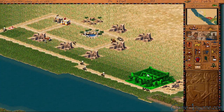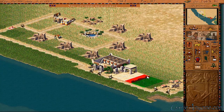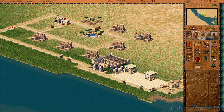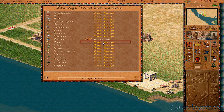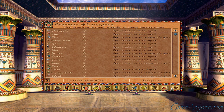Now we need to get a granary and some storage yards. So this storage yard will accept some chickpeas, and it will accept flax and the linen. And this one will accept the barley and the beer. This will be our industry. And we gotta get the overseer set up to import some food for us.